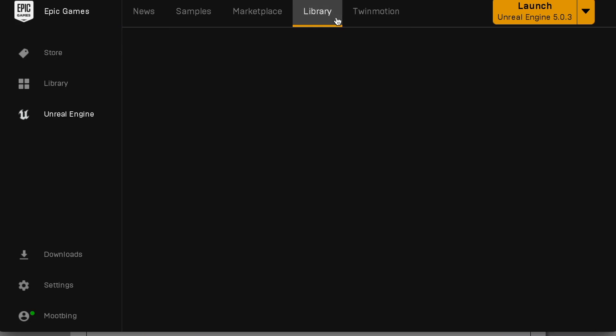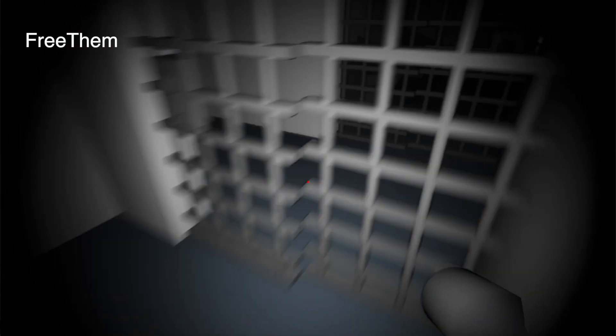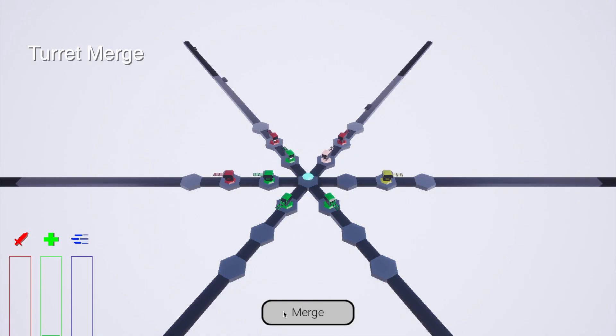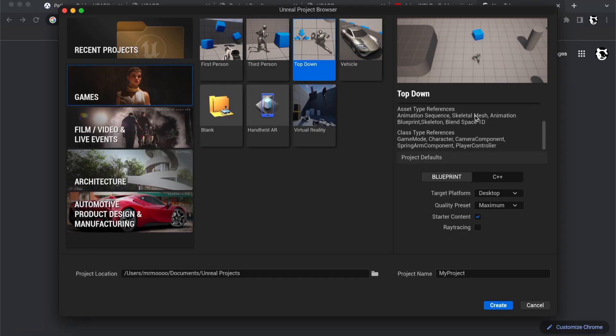Let's get straight into it. I started off by opening Unreal Engine 5 for actually the first time, because I've somehow never used it before. I have made games in the past using Unreal Engine 4, however most of them were for game jams and they were either bad, boring, or in most cases both. Hopefully using Unreal 5 this time will somehow make it better. I debated about using the top-down template but decided to make it myself.